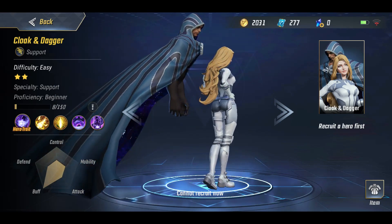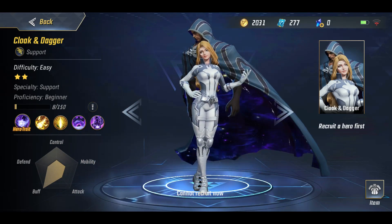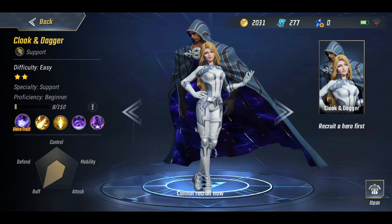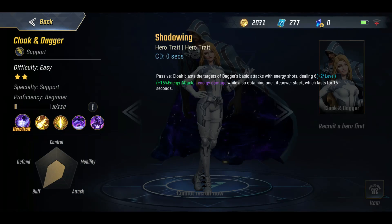It's Cloak and Dagger - you can see they look absolutely amazing. It does look a little bit odd but it does look pretty amazing as well, the style for it. Another character they've knocked out of the park. Now let's bring up their kit and have a quick look before we get into the gameplay.